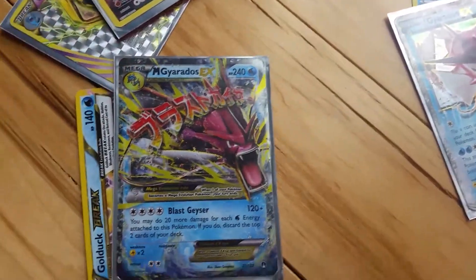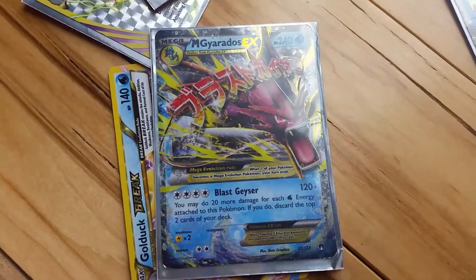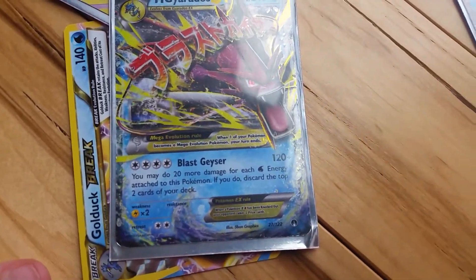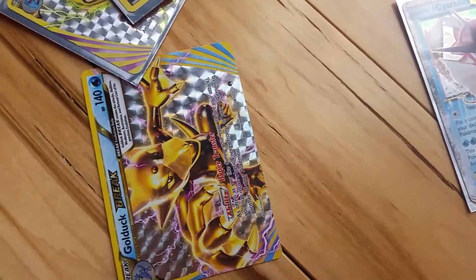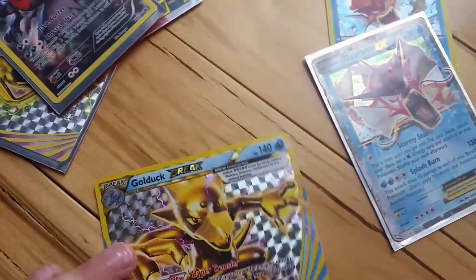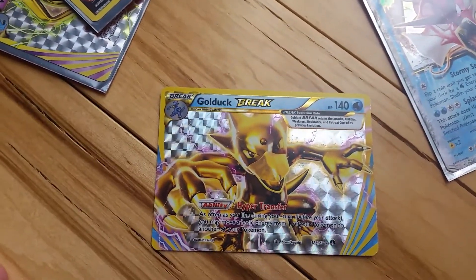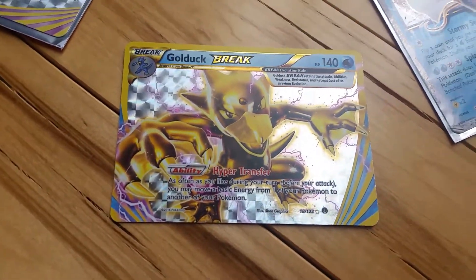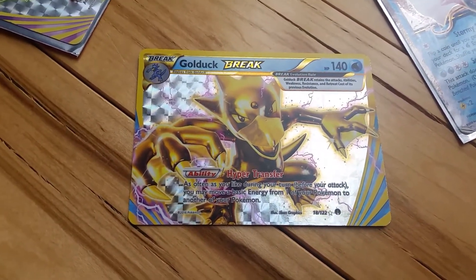30 and 80 damage. This is Mega Rekwazza X, 240 health and 120 plus damage. This is Golduck Break, 140 health and this Hyper Transfer.